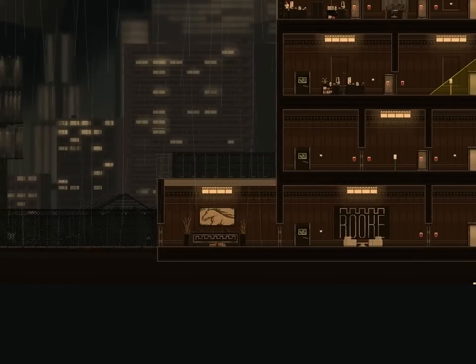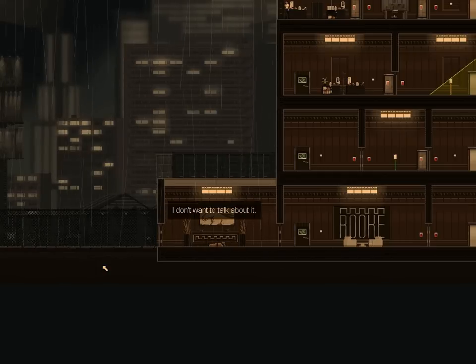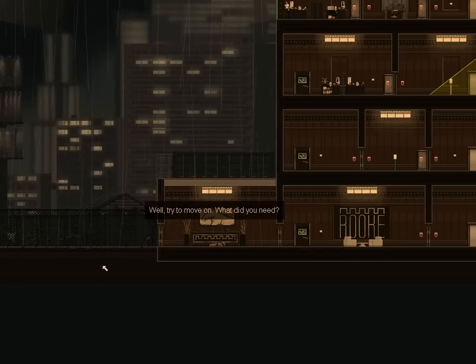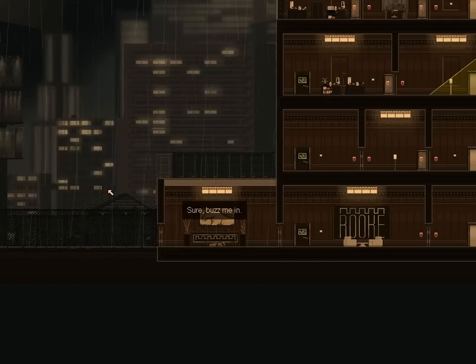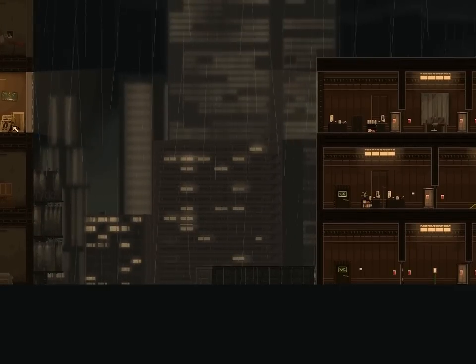Hard to beat that for an intro, right? A good guy flung out of his apartment. All right, that is economy in storytelling. So we are apparently a freelance spy who just came out of our apartment over here, and we have been contacted by Selena Delgado, who is an agent of a gun company.